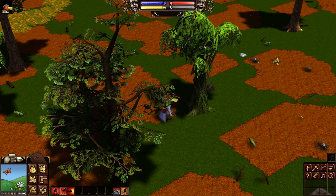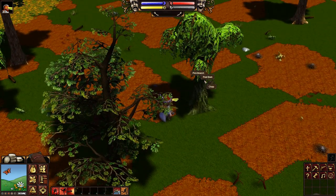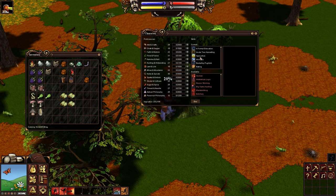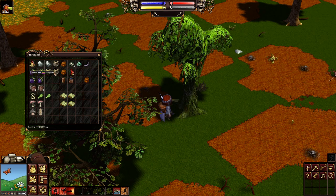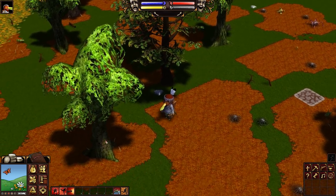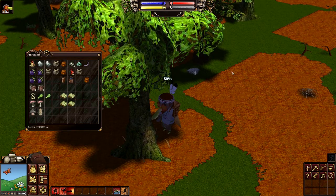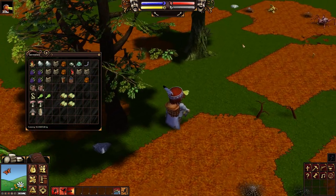Here's a willow bark tree - it's this greeny, drooping tree and if you right-click it you can peel bark, provided you have the bark gathering skill. We got three bits of bark here, might as well get up to four because four can fit in the pot. I'm going to head over to this other willow bark tree and peel a bit more bark off of it. There we go, we've got some bark, so now I'm going to head back to my base and boil this stuff up.